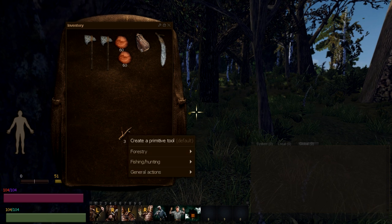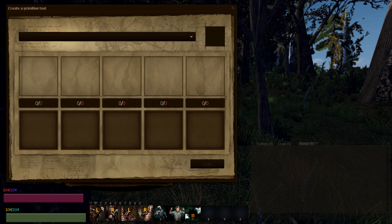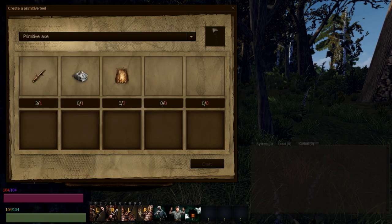You right-click on the branch and then create a primitive tool. Now, this brings up this menu. You click the little down arrow anywhere on this bar and it'll show you what you can make using that stick. Doing that, you can create a primitive axe, and it'll tell you what materials you need.